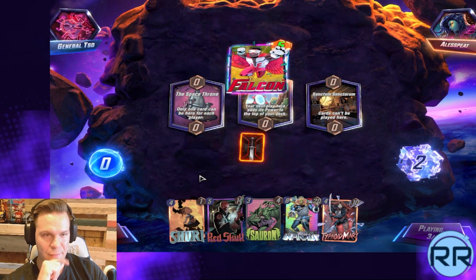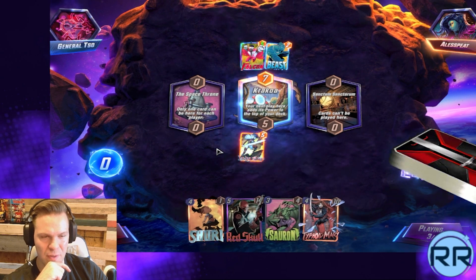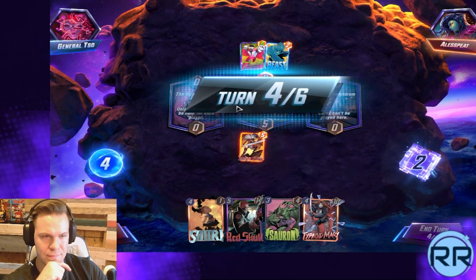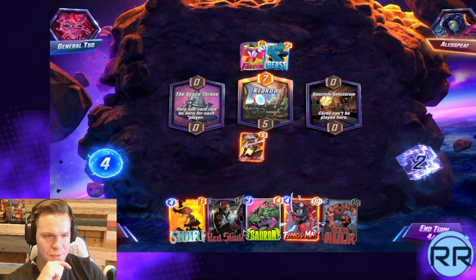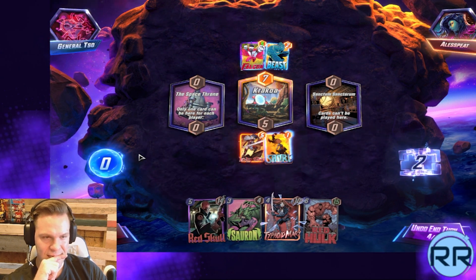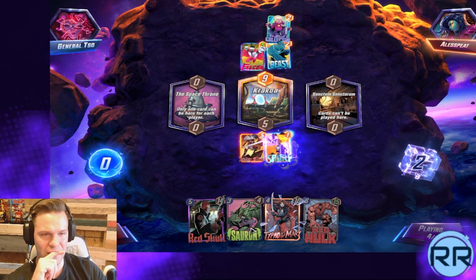I don't think we have a way to get in right, honestly. I'm trying to think — that is probably one downside of this deck. Red Hulk's good. We're low on space — I guess we could just do this. We can play Red Hulk, Taskmaster. I think that would be fine.